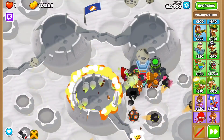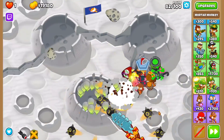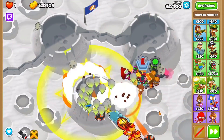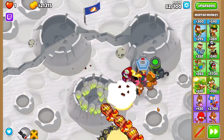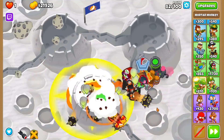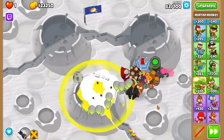Both of these cross paths are roughly equal in power, so it really depends on your needs. If you are using the biggest one to clean up super ceramics, then you should definitely go with a 520 mortar as it has a more reliable stun and easier micro. However, if you're in a weird case where you're using the biggest one for mob damage, then a 502 is the right choice, as bloons live long enough for the napalm damage to stack up, though this would be a one-off scenario as there are many other towers that are better for mob damage.